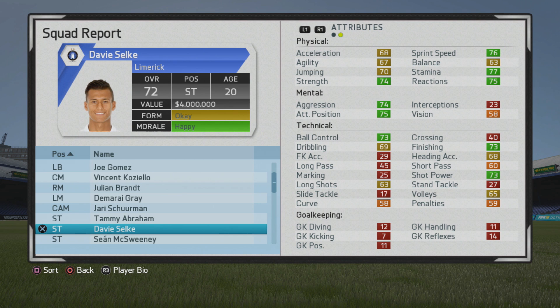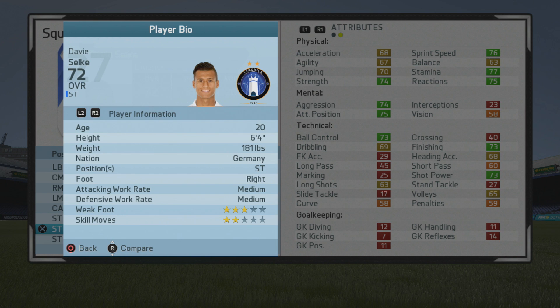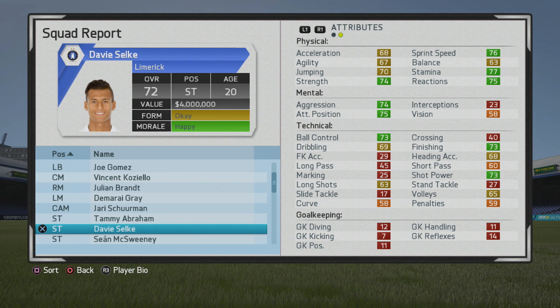Welcome to another player go test. I'm taking a look at Davie Selke, a 20-year-old striker, 72 overall with some really good stats from the start. I really liked him in FIFA 15 and he's pretty solid this year as well. His play information shows six foot four striker, right foot, medium build, three-star weak foot and two-star skill moves. He has pretty good strength, sprint speed is pretty high up there, and physically he's well-rounded. Mental stats are pretty good as well, along with ball control, finishing, and shot power.